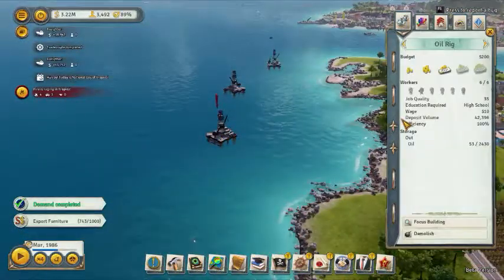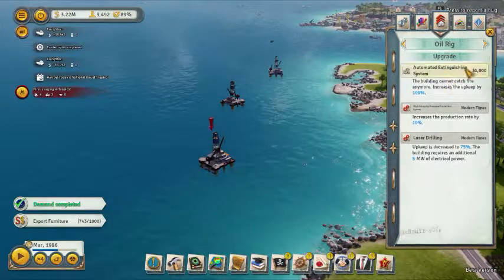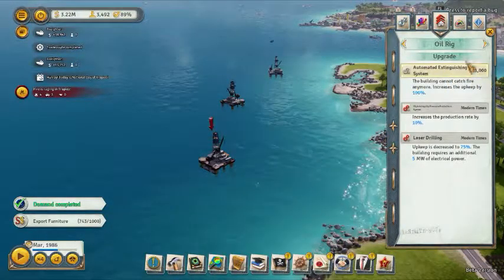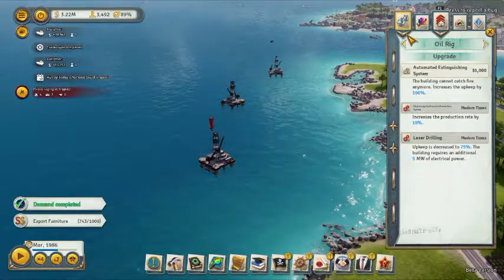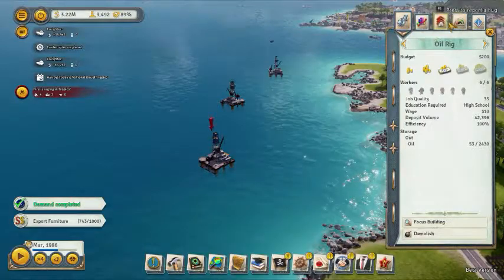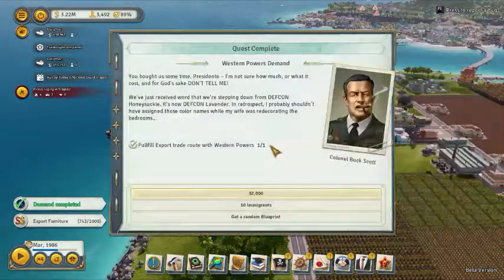Oil rigs — you want to make some oil rigs. There are a lot of them; you're going to want to get them all right away. Automated means the building can't catch fire, but upkeep is increased. They don't catch fire very often — I've had these out for like 40 years and they haven't caught fire. So I wouldn't really worry about that; it's a waste of upkeep money. You can just send a helicopter over there and knock them out.